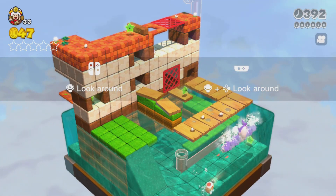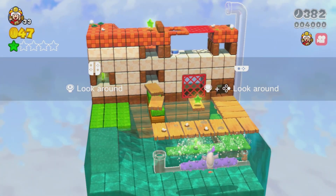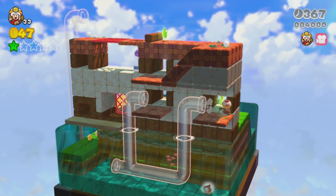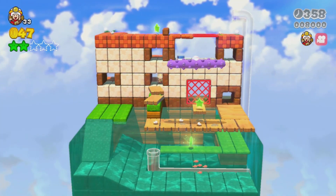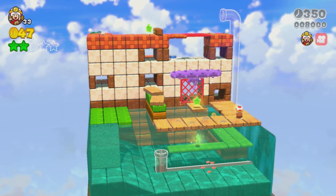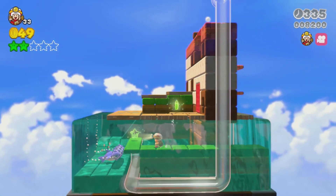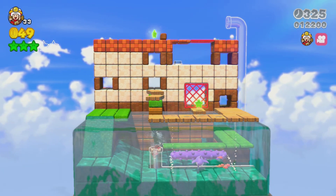For the first star, wait for that purple guy to go to the bottom, and just run over to the star like that. Be careful because obviously you don't want to get hit by that thing. Go through this section, then go to this one over here, and there's the second star just waiting for you. Go through this part here very safely, walk all the way to the right, walk all the way forward and you'll get to this part.